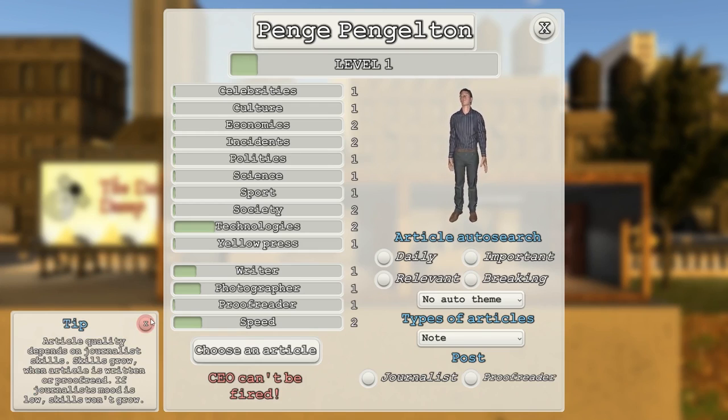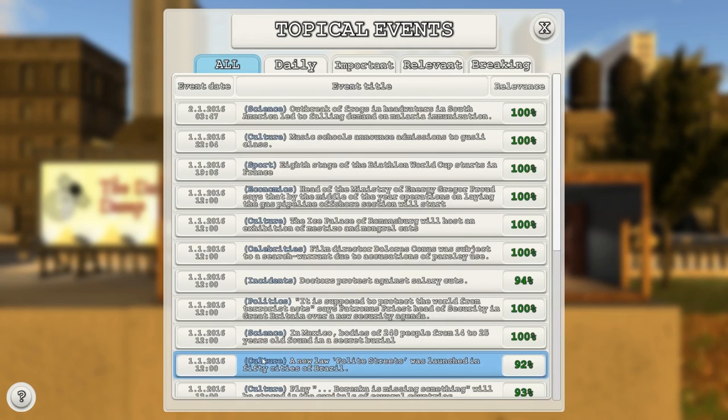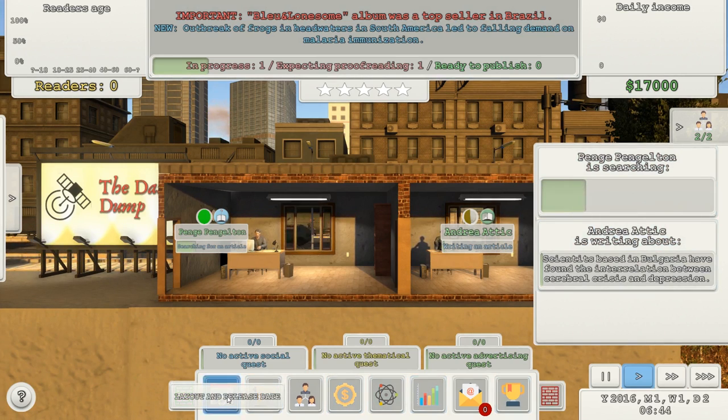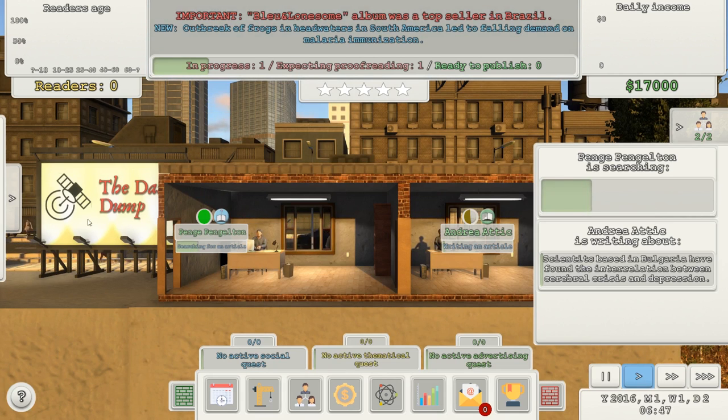That's about his mood. How do I proofread anything? Skills grow when an article is written or proofread. I'm going to set her to proofread — she can choose an article about science. She's got no skills at all so let's give her important science. She can be our science correspondent. She's searching for an article. I don't know what to do with the thing once I've written it — how do I proofread? What do I do?